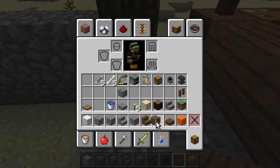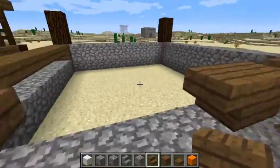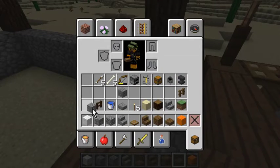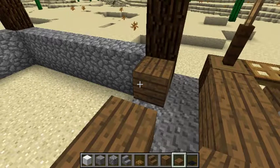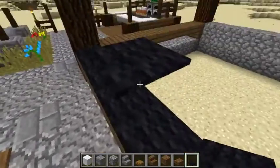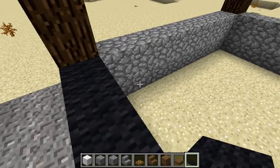So then we need block, block, stair, stair. Trapdoor up in here. We need some black carpet. Not black wood. Definitely not black wood. I don't want to remind myself of that. Okay, now it gets weird.